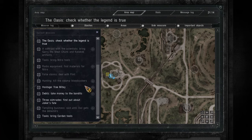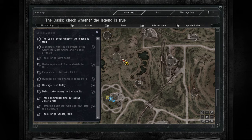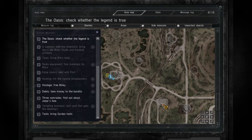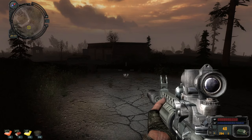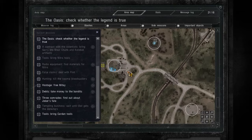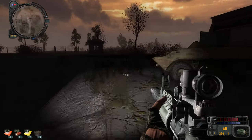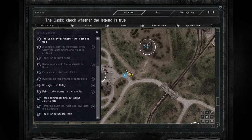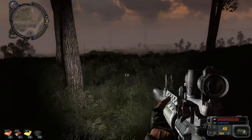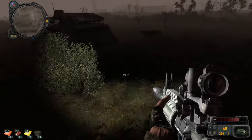Mission log: tools, scientists' bunker — we completed that. Parking lot. Ventilation complex. Checkpoint. That's the Jupiter plant — I'll go there but in broad daylight, because I don't want to do that entire part at 9 in the evening. It's not going to be fun. I reckon there are a lot of mutants there.